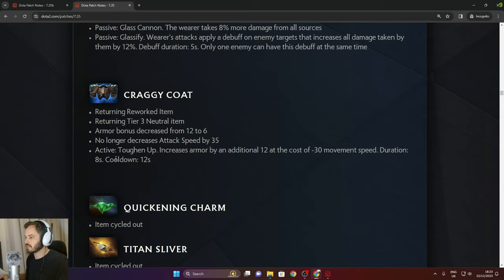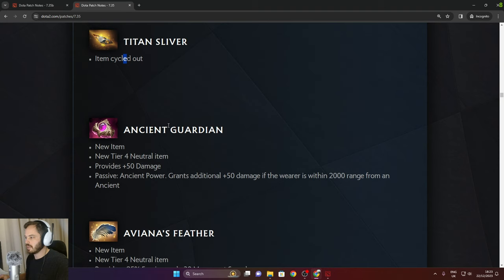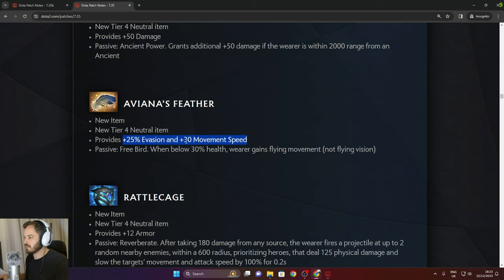Quickening Charm and Titan Sliver cycled out. Ancient Guardian — 50 damage if you're near an Ancient. Avianna's Feather provides 25% evasion, 30% movement speed, and Free Bird: when below 30% health, the wearer gains flying movement. Demonstrating with Huskar — he jumps in at low health and gains flying movement. See ya.